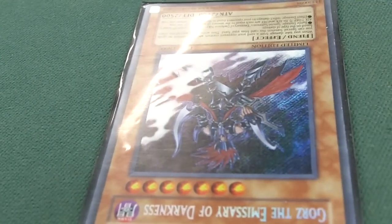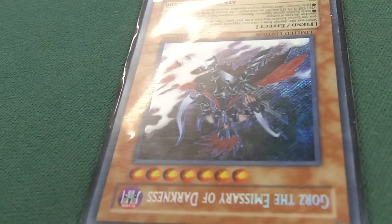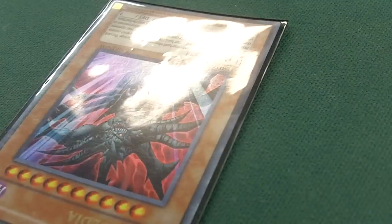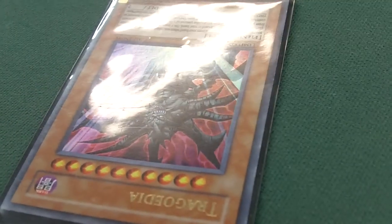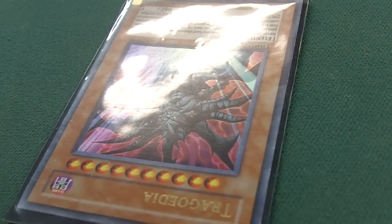One Gorz — protect life points, leave my field open. I run no backfield really, small backfield, no traps. One Tragoedia — good in mirror match. Discard a monarch, take theirs. I run low level monarchs, so if they got low monarchs on the field I can take theirs. I can change the level of him, take their monarchs and synchro with it, do plenty of stuff. I have plenty of ammo in my graveyard.